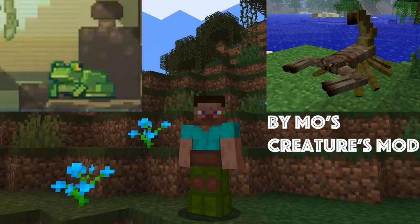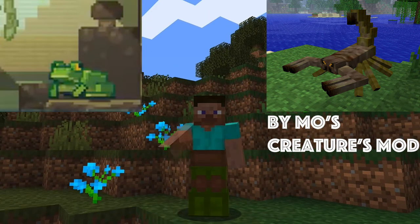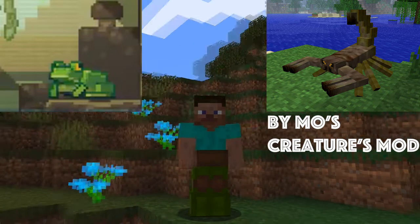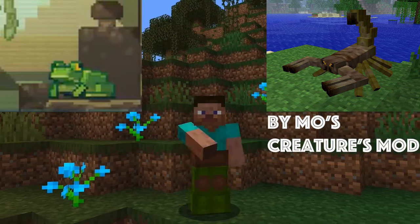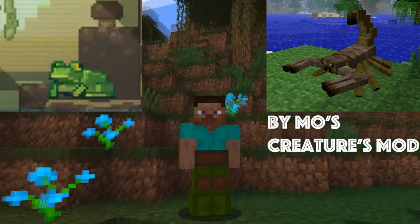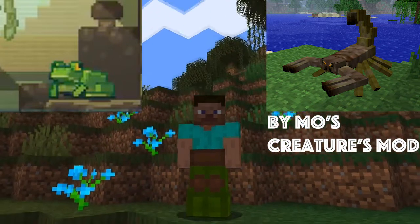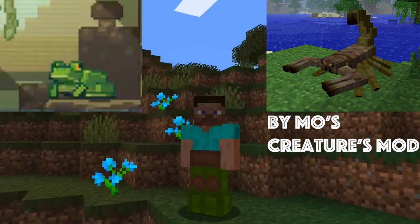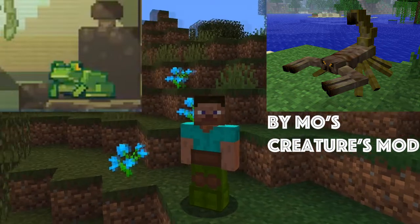Next is scorpions. Scorpions can be found in desert biomes and they do pack a pretty good punch. They'll have a good amount of health, and their stinger on their tail will probably poison you and do a good amount of damage. But if you do defeat them, you'll probably get a good amount of XP. Overall, scorpions will add that little bit of suspense going into a desert, because they will be pretty fast, pretty powerful, and pack a punch.